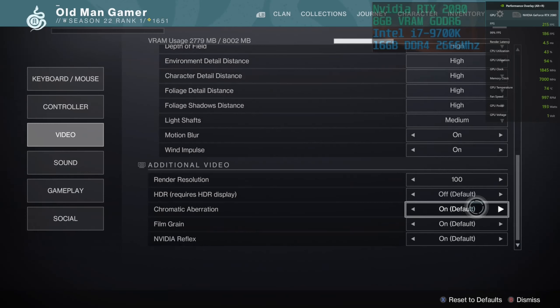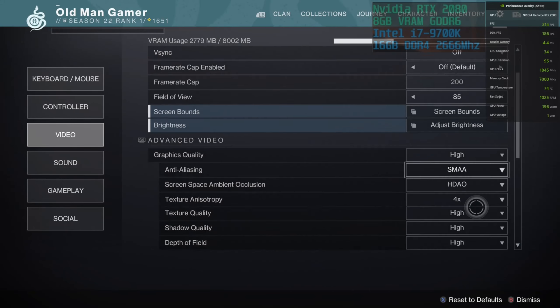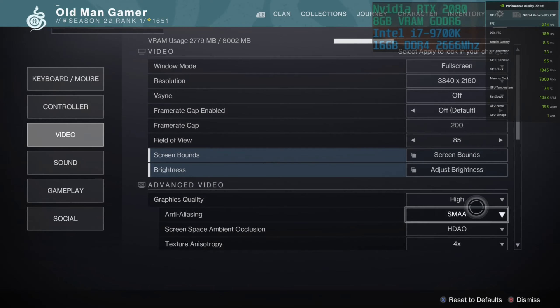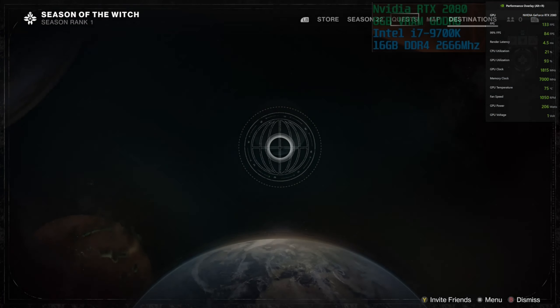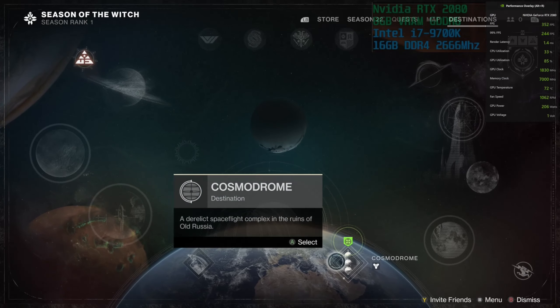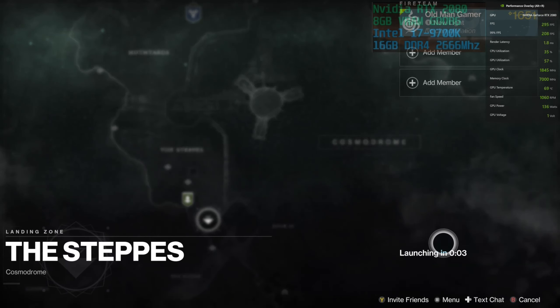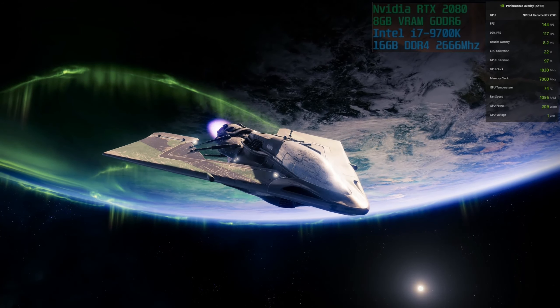The render resolution is 100 because we definitely want to play at a true 4K resolution. Destiny 2 has some customization, which is always good. With that out of the way, let's go ahead and open the director, get down to the Cosmodrome, select the steps, and hit launch. Let's just see how many frames per second I can get using this hardware combination.